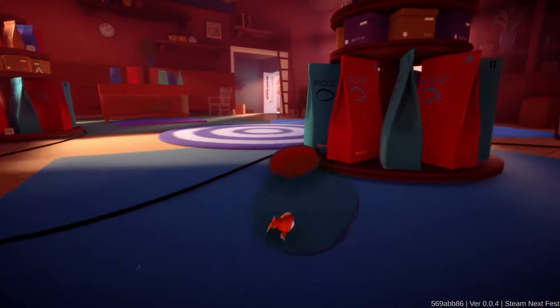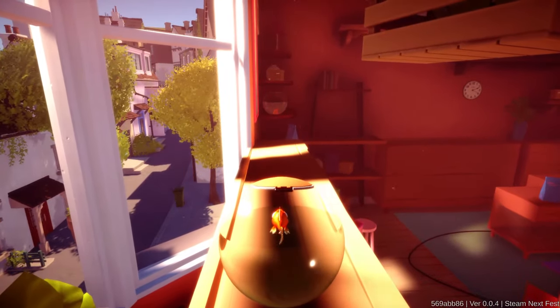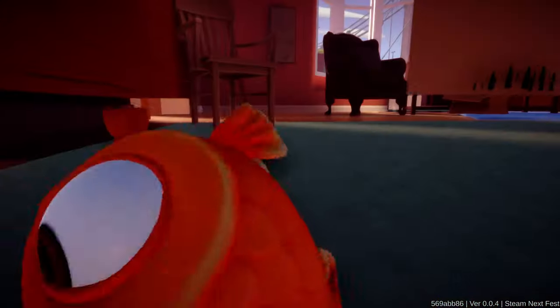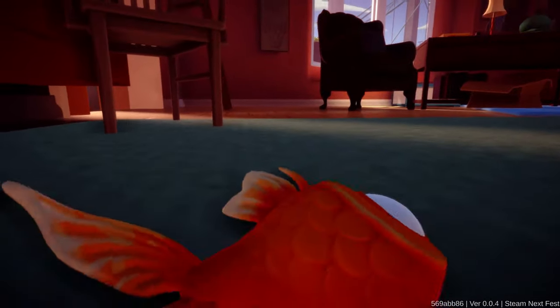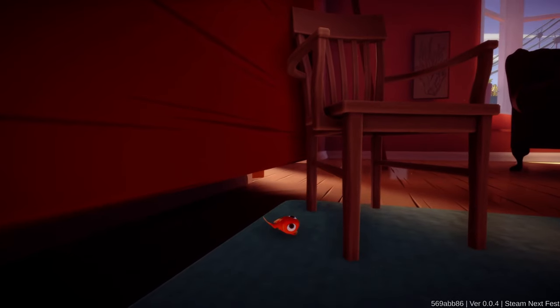So if we go ahead and turn off the fishbowl can't break option and get back up here, let's have a look what we can do. So we jump up, the bowl breaks, we're all the way over here. But again, we haven't died yet — we can't suffocate. So that's very interesting.